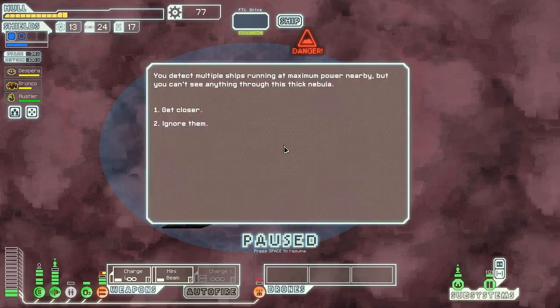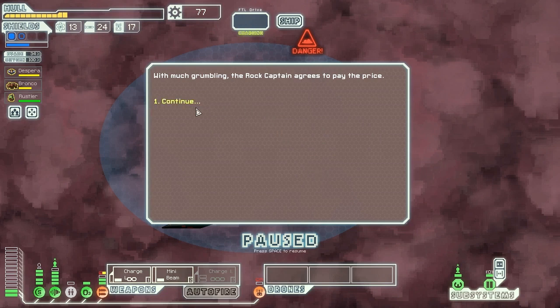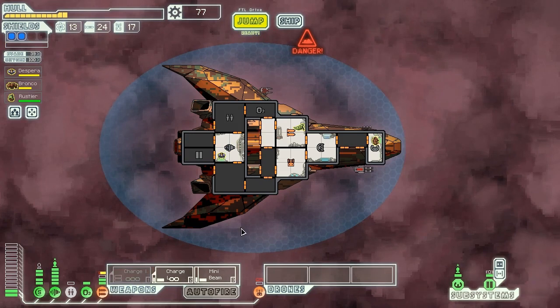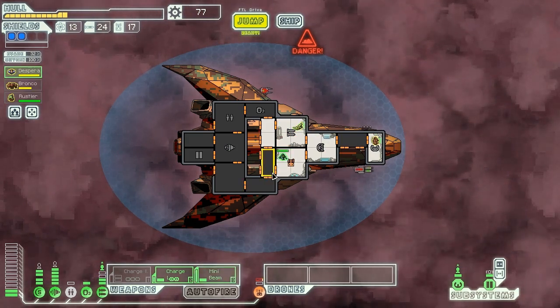We detect multiple ships running at maximum power nearby but can't see through the thick nebula, so we get closer to investigate. We find a slug cruiser and a rock ship at a standoff, both with weapons armed and ready to fight. We intervene and hail them. The slug captain explains that the rock ship upgraded their reactor but is refusing to pay for the work done. The rock captain says a poor job is not worth the agreed price. We convince the rock captain to pay, and the slug captain offers a free reactor upgrade for our help. We got another free reactor upgrade — I'll take it!